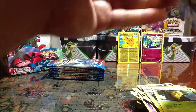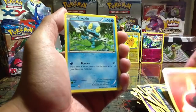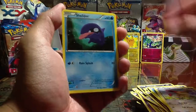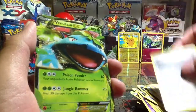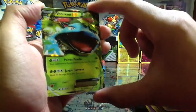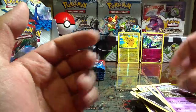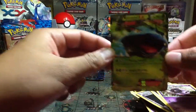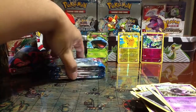Almost dropped it but I got it. Fire type energy, Froakie, Skitty, Shellder - check that out - Fletchling, Shadow Circle Reverse. Oh my god! Wow - Venusaur EX! My very first EX of this box! Wow, check that out. Delcatty, Fairy Garden - looks cool. Whirlipede. Oh wow, Venusaur EX. Put this back here very slowly. Oh wow!